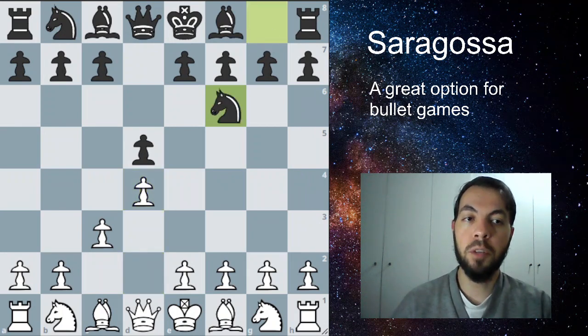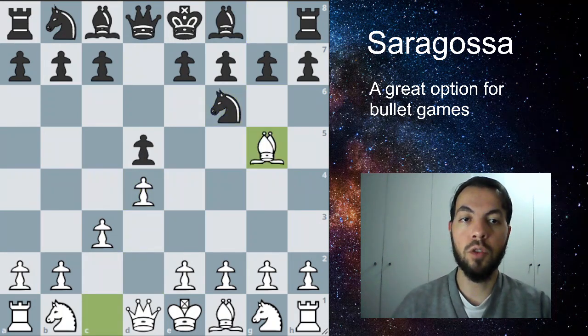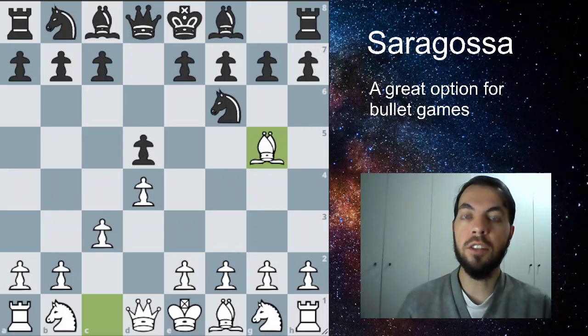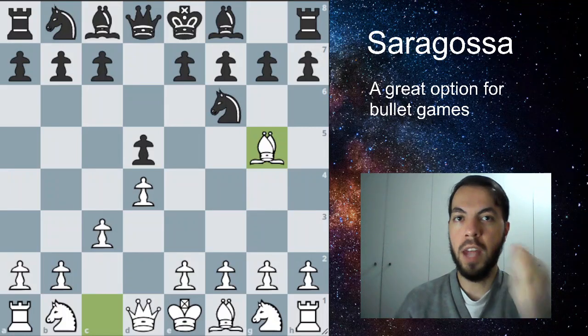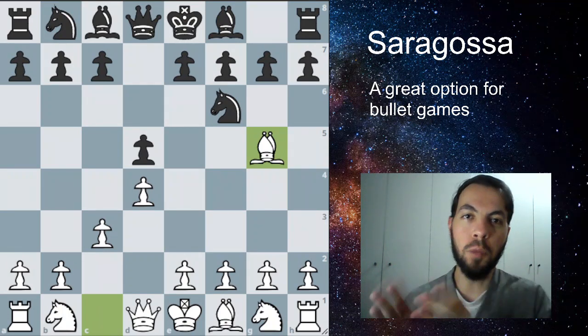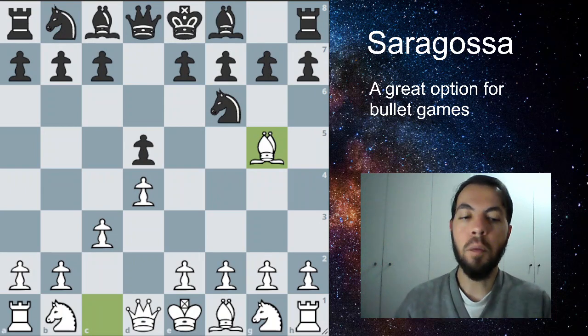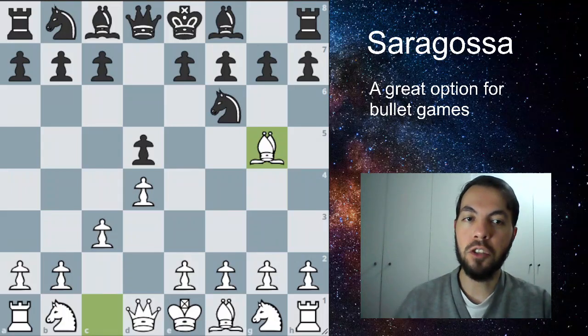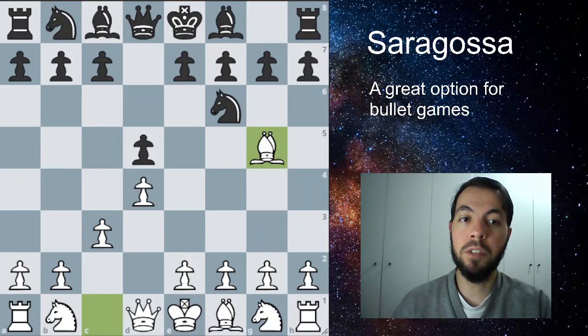After that, if your opponent plays Knight F6, you're just going to develop the Bishop first. You want to trade pieces a lot here because in Bullet Chess you just have to follow two simple rules: never blunder and play fast. So here you're going to play Bishop to G5, preparing to trade this Bishop for the Knight.